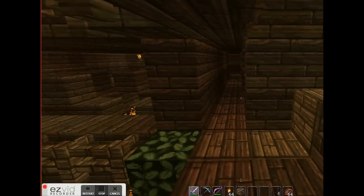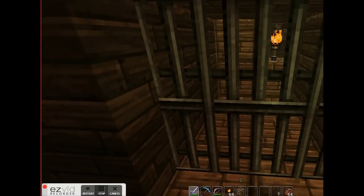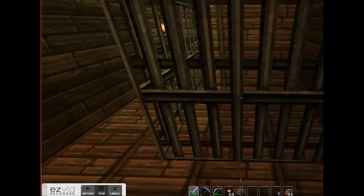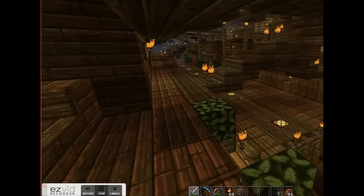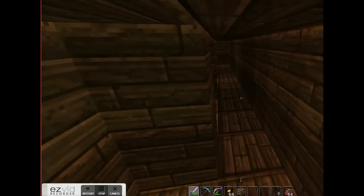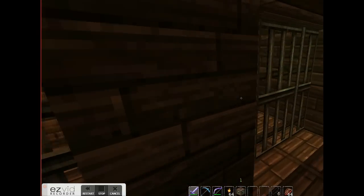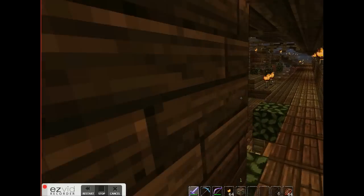Back here we've got the brig. We've got cells for people who've been naughty. It's identical on the other side — three cells on each side, which is pretty cool.